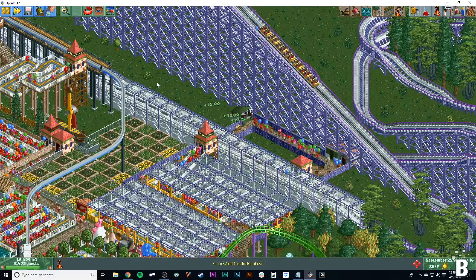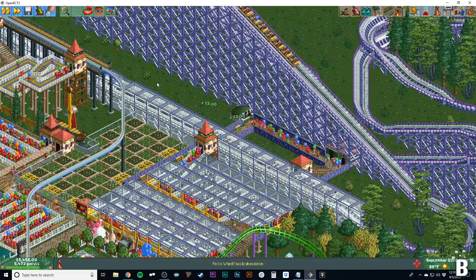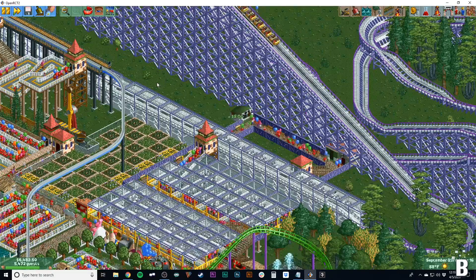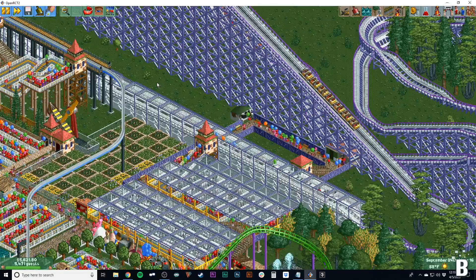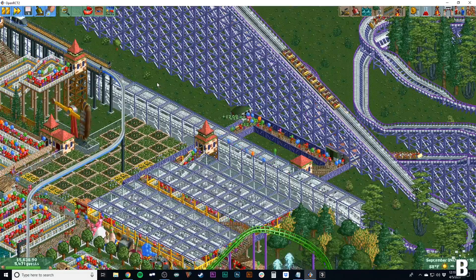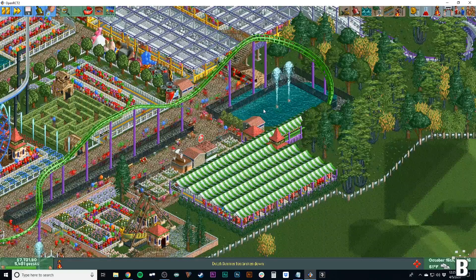Let's say you're building a roller coaster and spend ten thousand dollars, which takes about an hour. If you have about ten shops around your park each generating about a thousand dollars an hour, you've just paid for that ride right there.